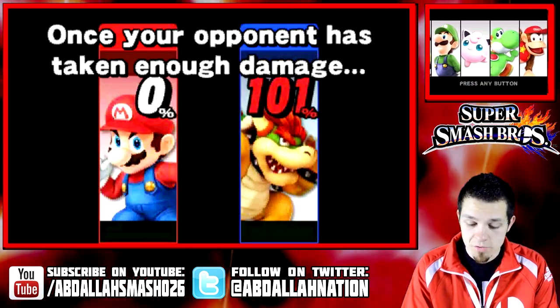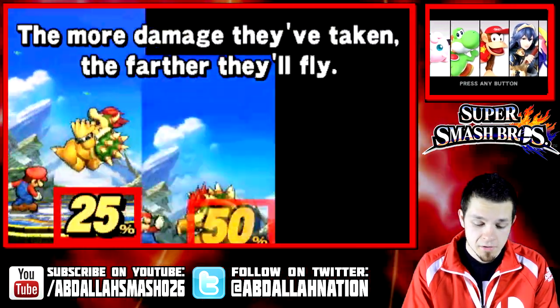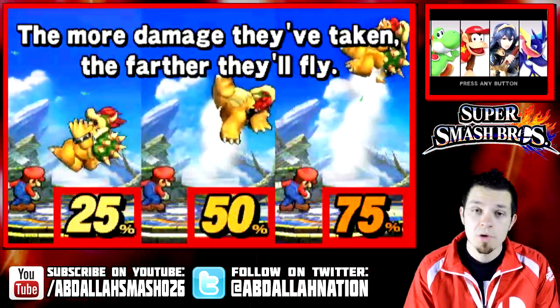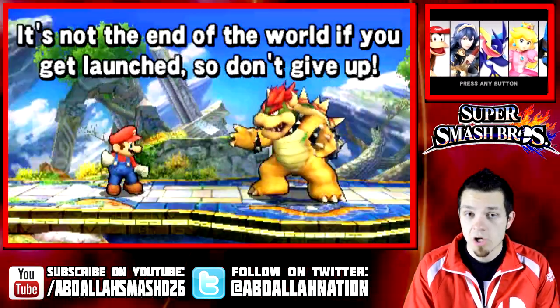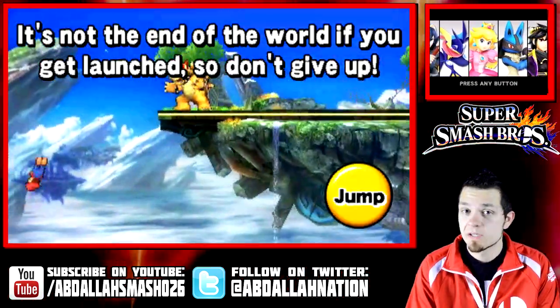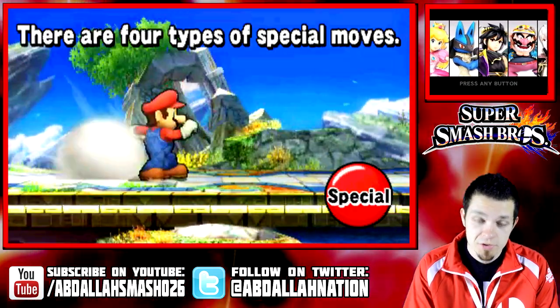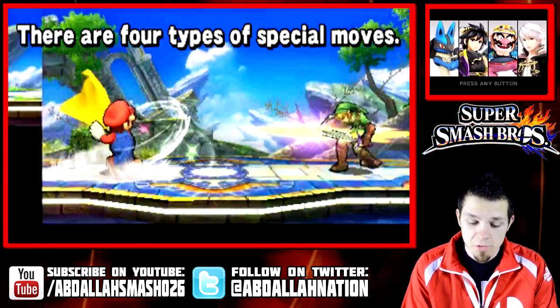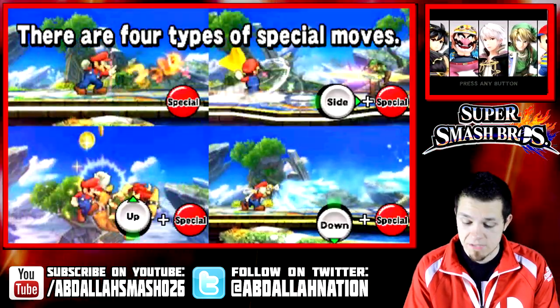Once your opponent has taken enough damage, you can use a smash attack — such as the up smash — and the more damage the character has, the farther they'll go flying. You can charge up a smash attack as well. Now, if you do get hit, it doesn't mean it's over. You can use your specials to grab the ledge, so don't give up. There are four different types of special moves: neutral B, up B, side B, and down B.